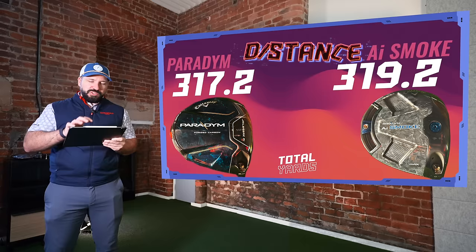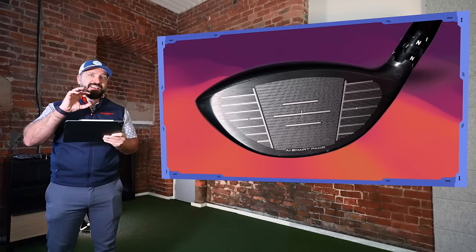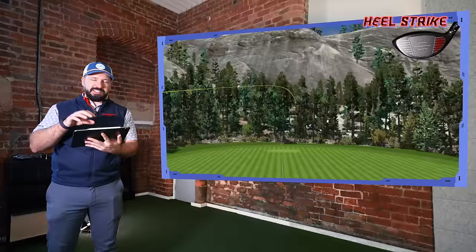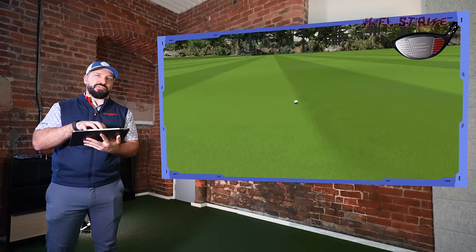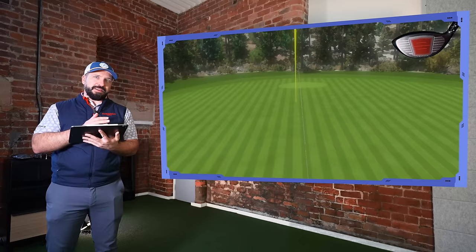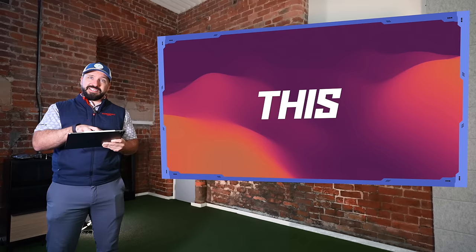Here's where I really did start to see the difference. From around the face, I really think the Smoke is a better driver than the Paradigm. One of the big differences was from the heel — normally when you hit out of the heel, it spins up quite a lot and you lose distance. That was still the case with the Smoke, but compared to the Paradigm it was performing much better from that area. High toe on both drivers was really good, and out of the center I found a slight improvement with the Smoke. Over the many drives I hit, the Smoke was simply performing that little bit better — which isn't always the case in year-on-year driver testing.